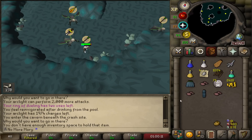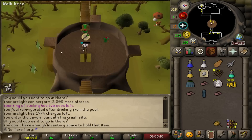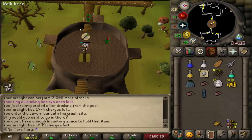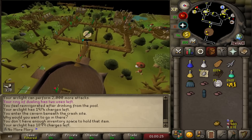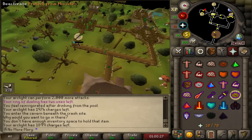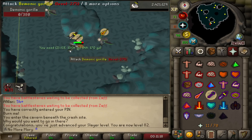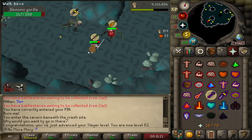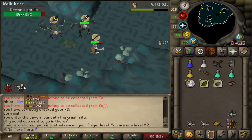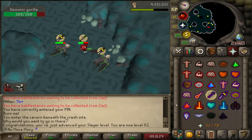Being at 100 kills of these Demonic Gorillas, we're getting through this task. How many charges have I used on my Arclight? Just over 1,000 — so I'm using about 10 charges per kill. We should have about 300-400 charges left at the end of this task. And there is 82 Slayer! We also picked up a unique.